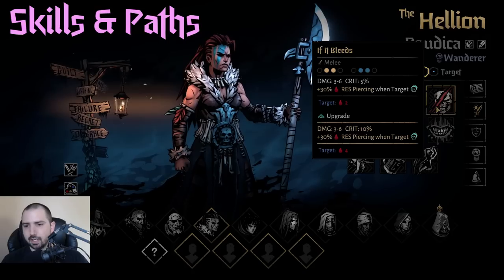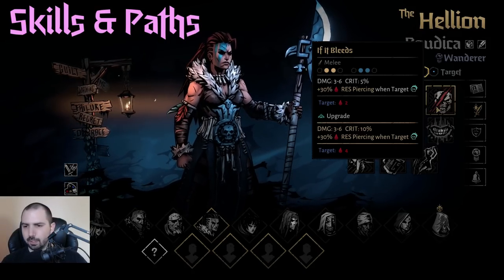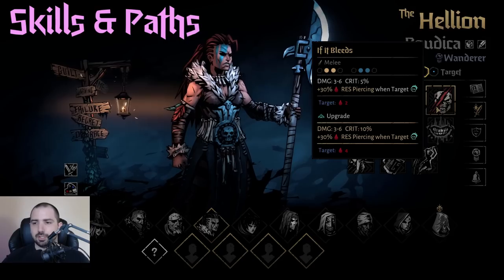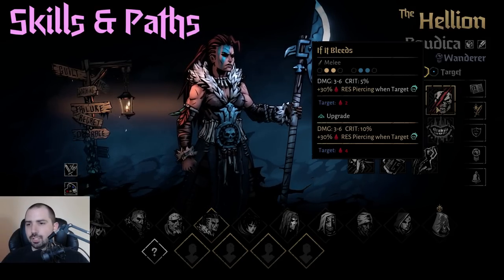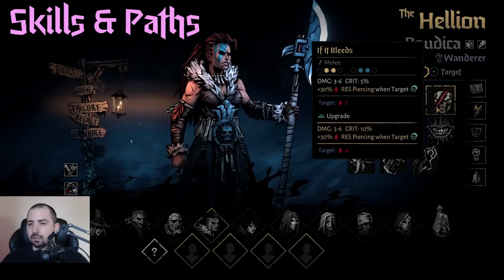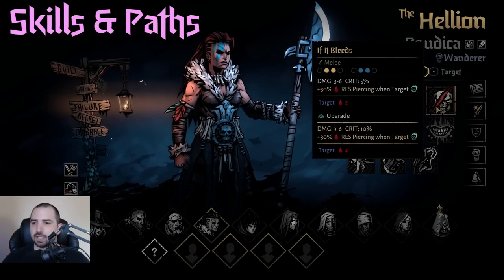If It Bleeds is pretty good — the bleed damage went up if I remember correctly. This is just consistent bleed damage; you jab ranks 2 and 3. So if you want to run an If It Bleeds Hellion, it's actually surprisingly good with a couple of paths. We'll talk about those later, but it's a solid move.